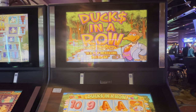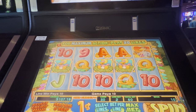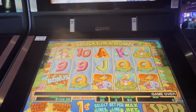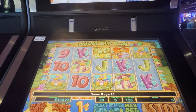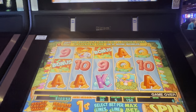All right guys, we're playing Ducks in a Row featuring the in-a-row increasing multiplier. We're doing three play per line — what is that, 90 cents? All right, we're doing 150 max bet. Never played this game before, interesting little game, obviously an older game.